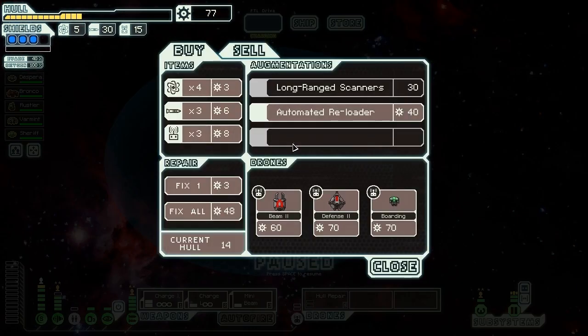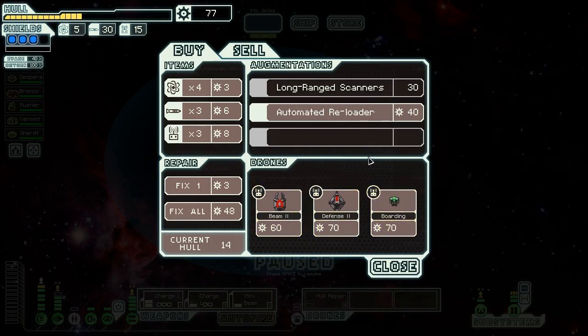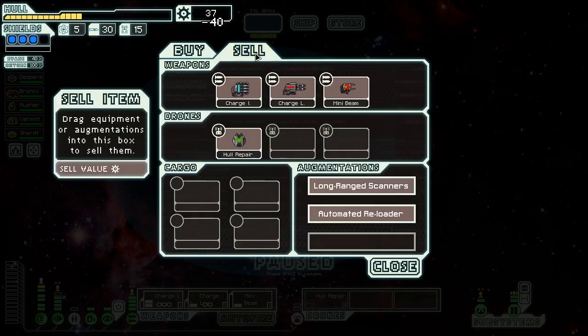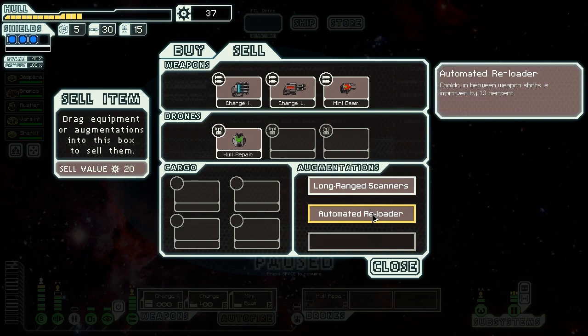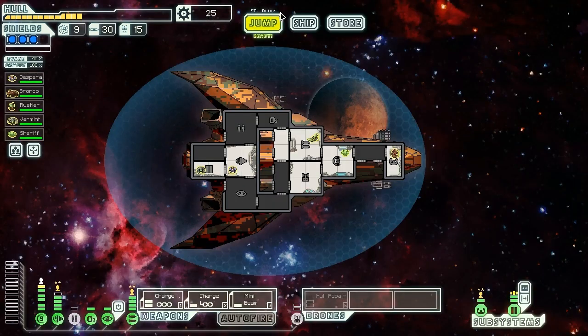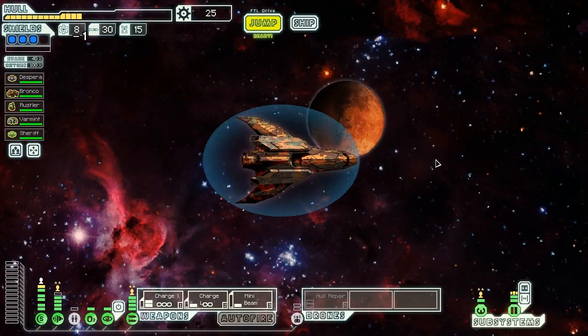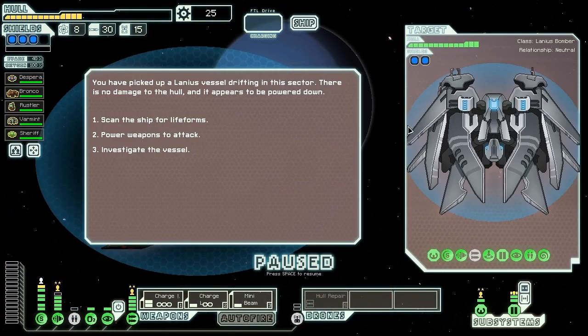The second store has no weapons at all. Got a Beam Drone Mark II, which is a little bit better than the Mark I but not that much better. Defense Drone Mark II. We can buy the automated reloader though — at least that makes our normal weapons a bit better at breaking shields. It only gives about a 10% faster cooldown, but that's good enough when you're getting that ion lockdown going. We buy some more fuel because we need it. Time to get towards the exit as fast as we can, taking advantage of what we can barely manage to scrounge up.